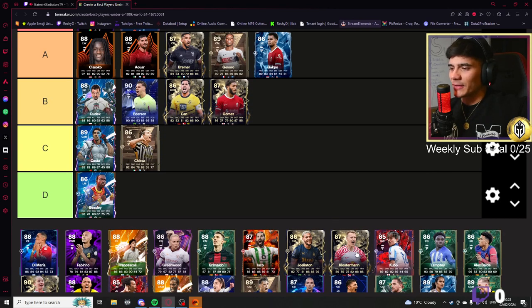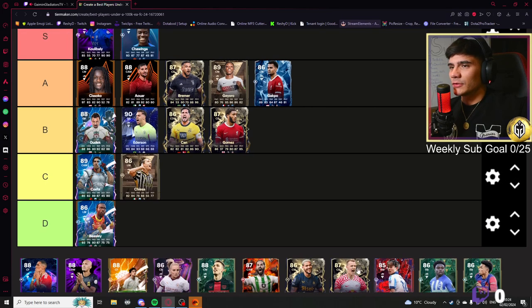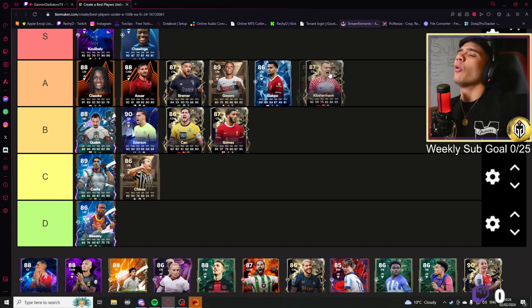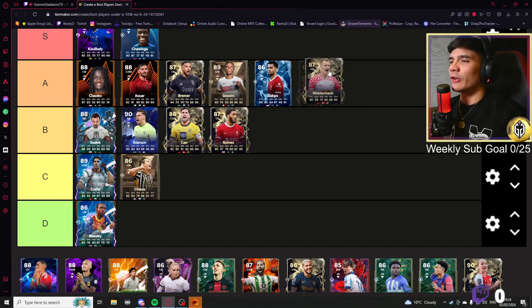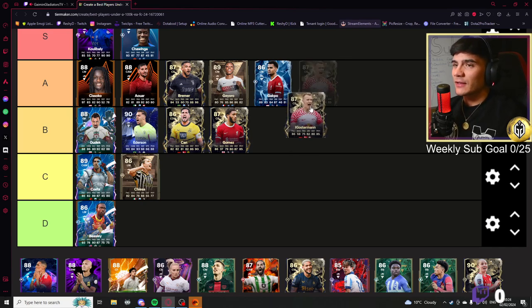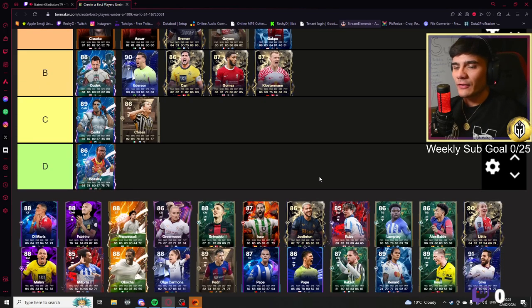This card looks interesting — 88 physical, 88 defending, 86 pace, 82 dribbling, 75 passing. That looks like a solid card honestly. It's tough — I don't know if he belongs quite up here. If I knew all his play styles, he'd definitely have a seat next to Bremer, but I'll have to stick him in this category for now.